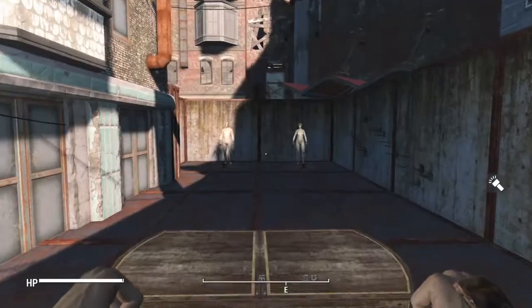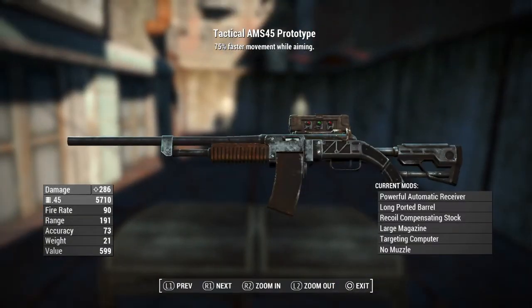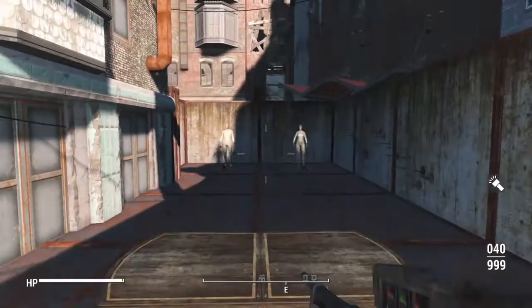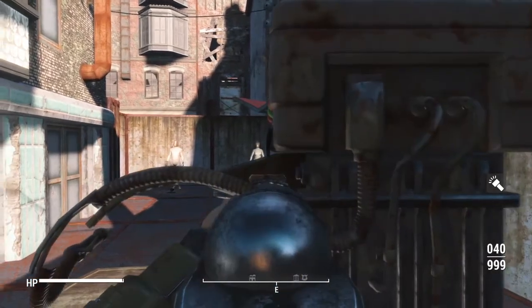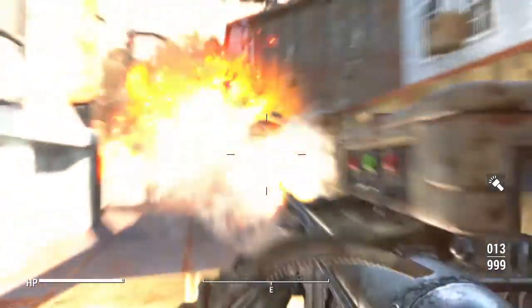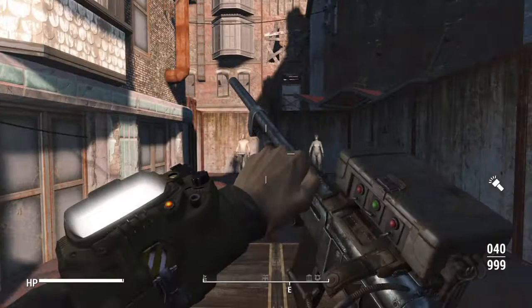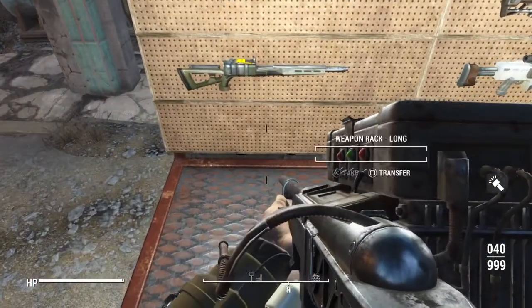This one is going to be one of the more overpowered weapons. This is going to be a combat rifle with a missile launcher targeting system. What that's going to do is essentially allow you to lock onto a target and then shoot as many missiles as you can at them. That'll put an end to pretty much anything super quick, so something to keep in mind there.